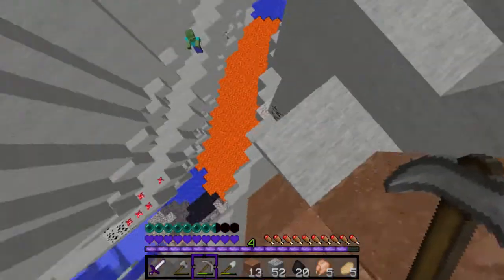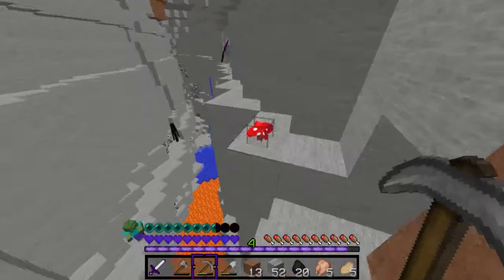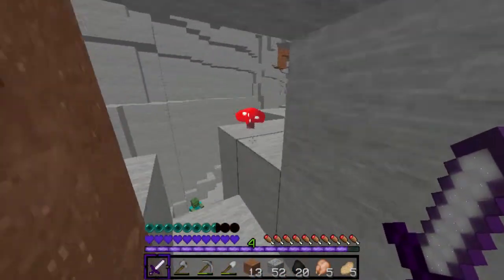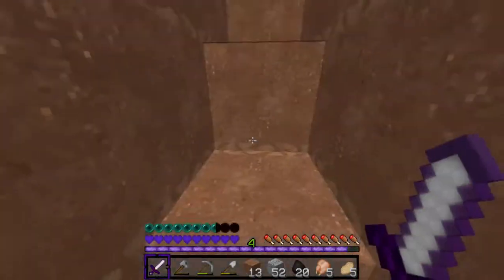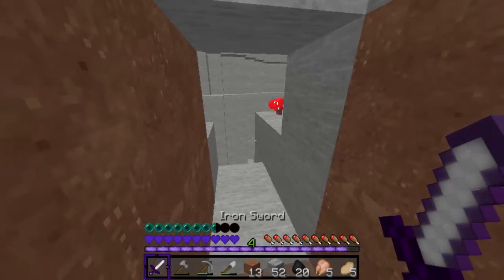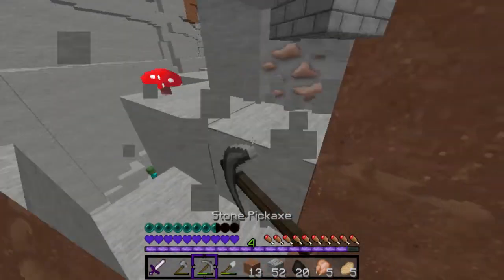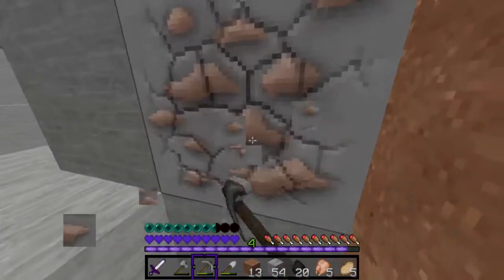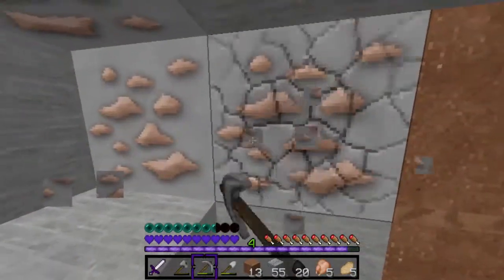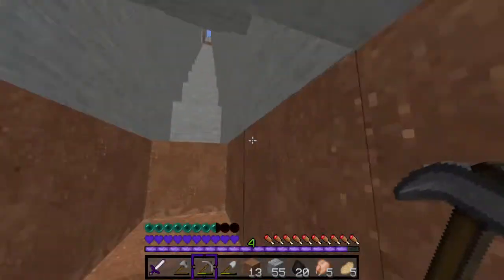We need a wolf arm. We need to find aluminum ore and we also need to find copper ore. Okay, I'm coming down to the mine. Do you know where I am? I'm gonna go down the mine. I went down — I mean, I'm at a ravine right now.